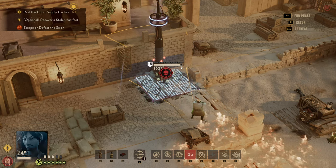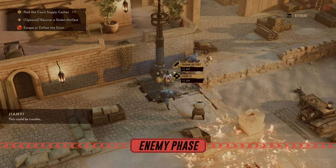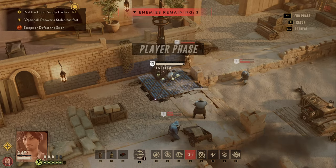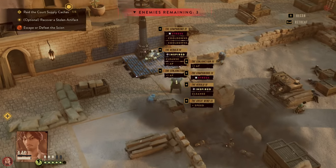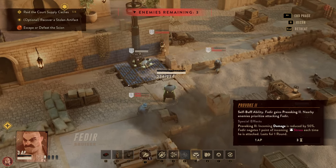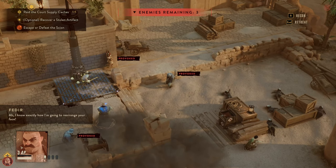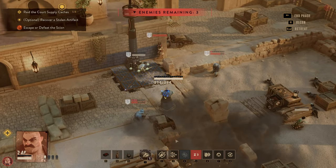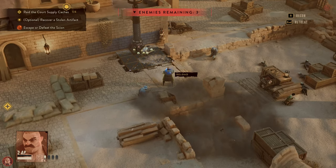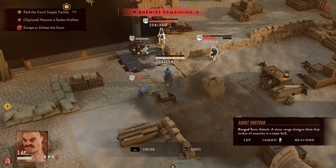A little later in the same fight, we're camping the reinforcement spot. Fedir uses his Shotgun to deliver immediate pain — you can see enemies scattering in all directions. Rather than chase them, we cluster them up by using Fedir's taunt. He provokes all three of them, still has plenty of action points left. I could Headbutt one, but instead I choose to reload and wait — I want to demonstrate that he is one of the best tanks in the game.